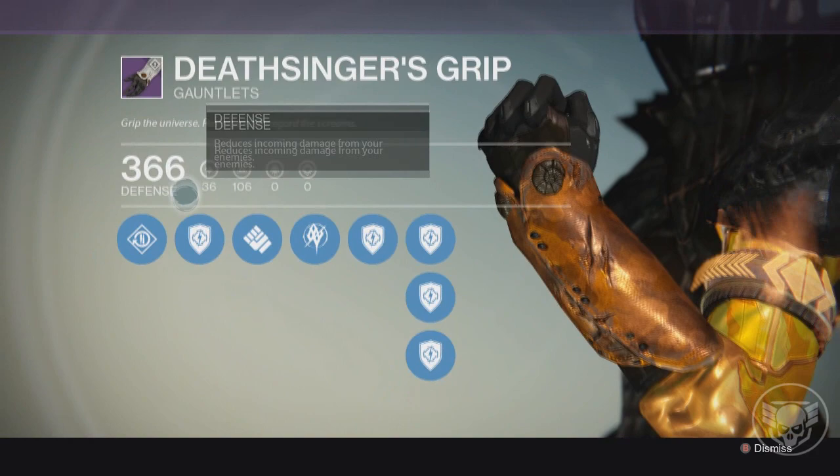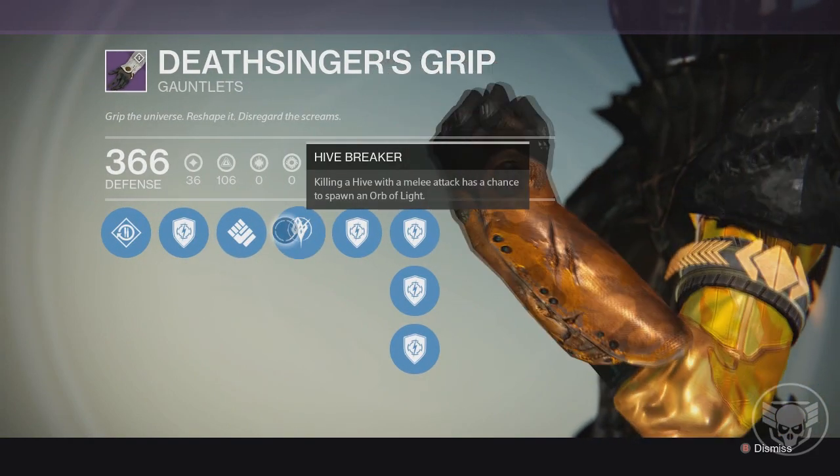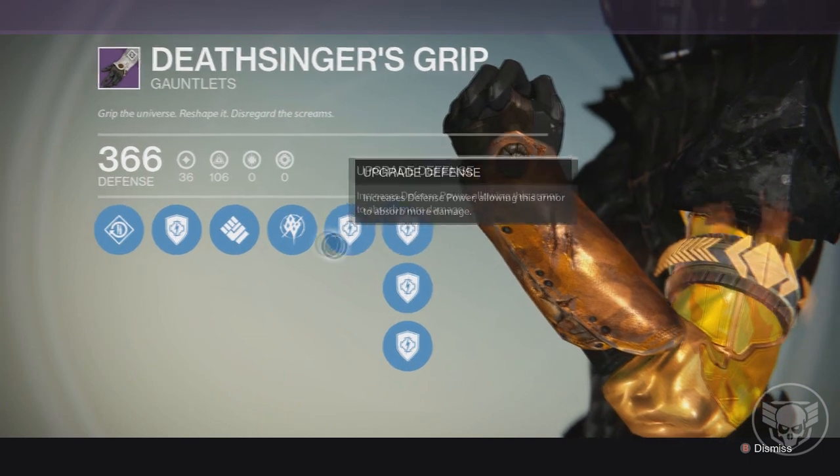Next we have my Deathsinger gloves, these are from the raid. They have increased special weapon reloader and Hive Breaker — killing a Hive enemy or a melee attack has a chance to spawn an orb of light, which is awesome.